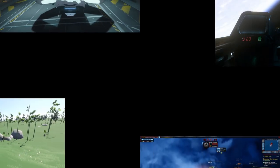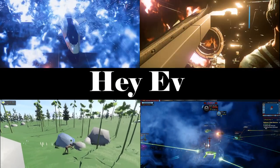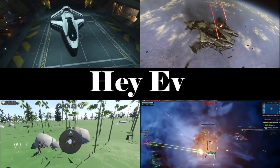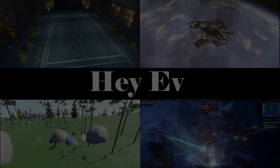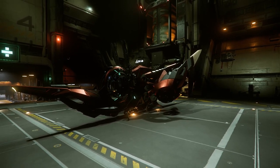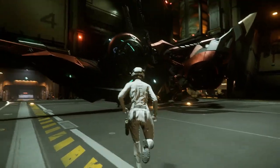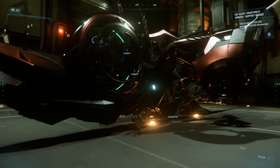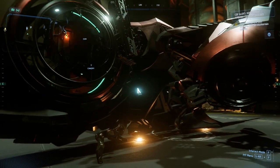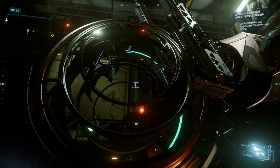G'day ladies and gentlemen, welcome back to another let's play. Today we're playing Star Citizen, and I've got this alien ship. Why do I have it? Purely because it was in the inventory — that was the reason, nothing else. I'm thinking since I'm doing this Xeno threat mission, I'm going to give this ship a shot as well.